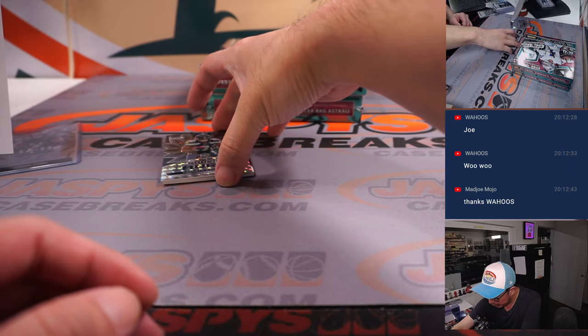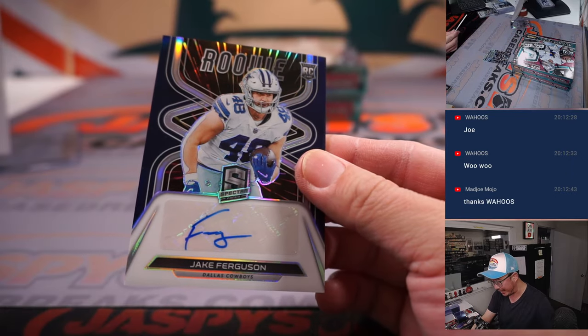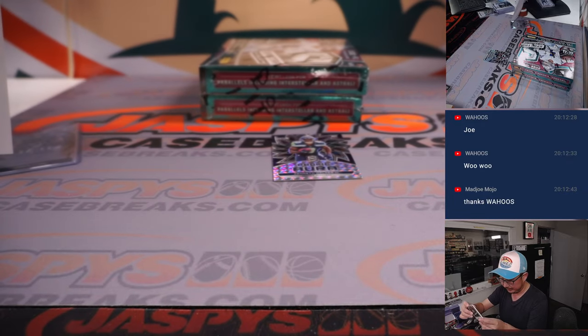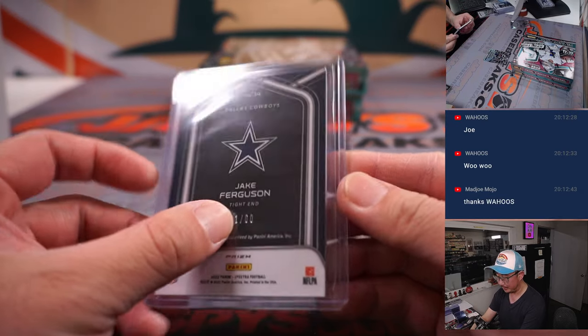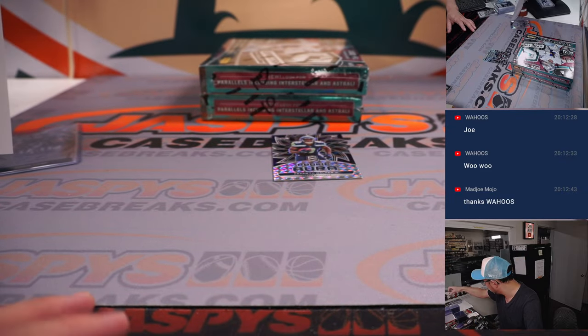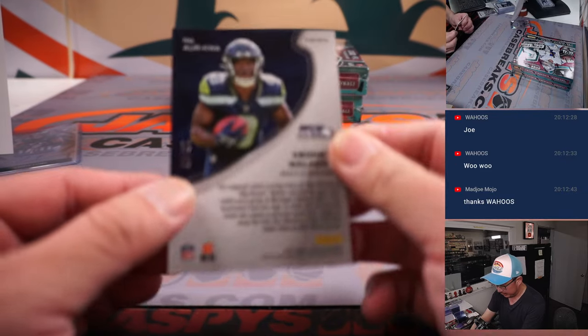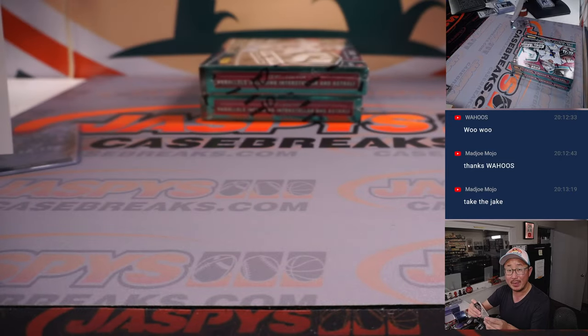And behind rookie Ora, Kenneth Walker — another Cowboy, 41 out of 60 — Jake Ferguson. Didn't Jake Ferguson catch a touchdown last night? That is for Joe and number one, Dallas 1. And there's Kenneth Walker, 18 out of 50 — that is for Matthew in Seattle.